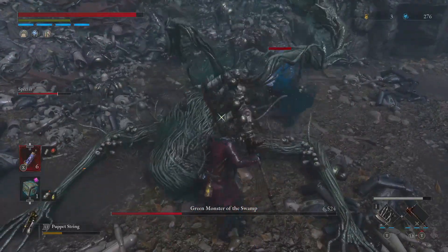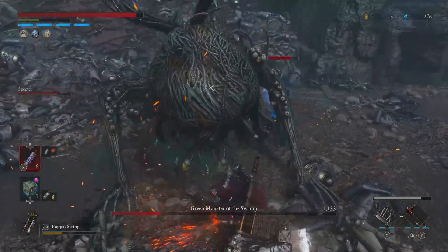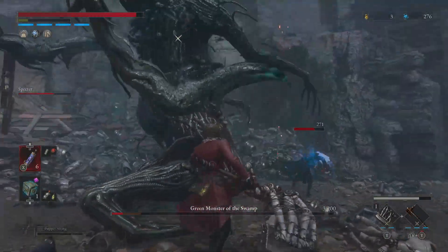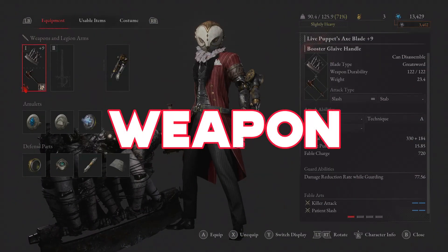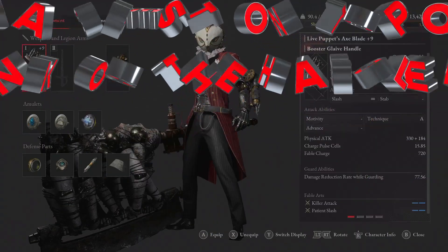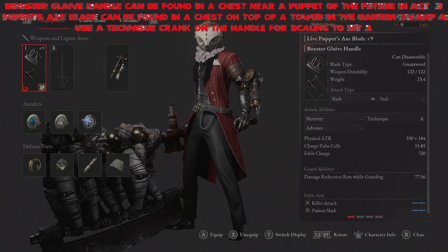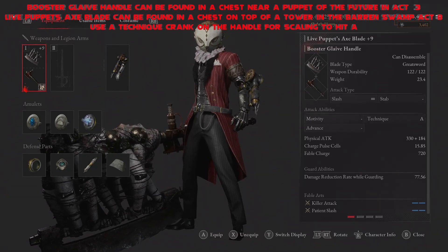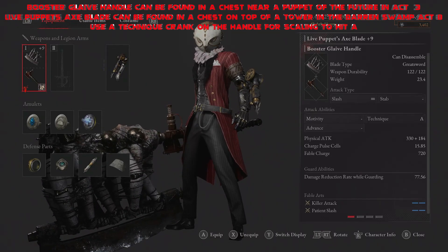The weapon we're going to be using is one we've created ourselves by combining the handle and blade. This time we're going to be using the Live Puppet's Axe Blade and the Booster Glaive Handle. These work amazingly well together — they create a technique build that you can get all the way up to A-scaling if you use a technique crank, and to me this feels very much like a strength build.